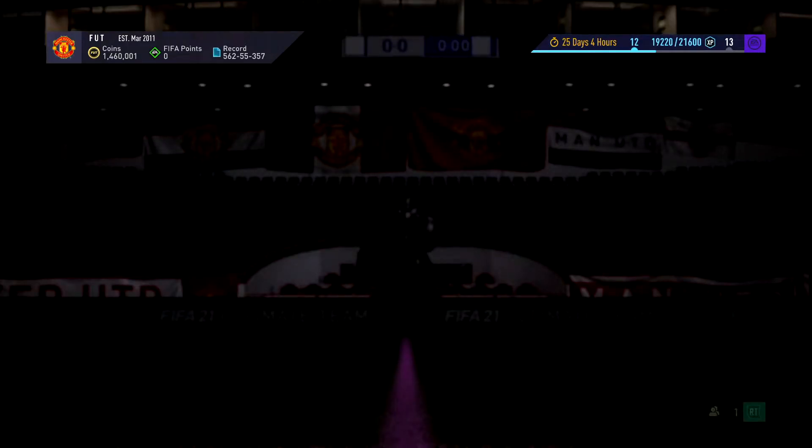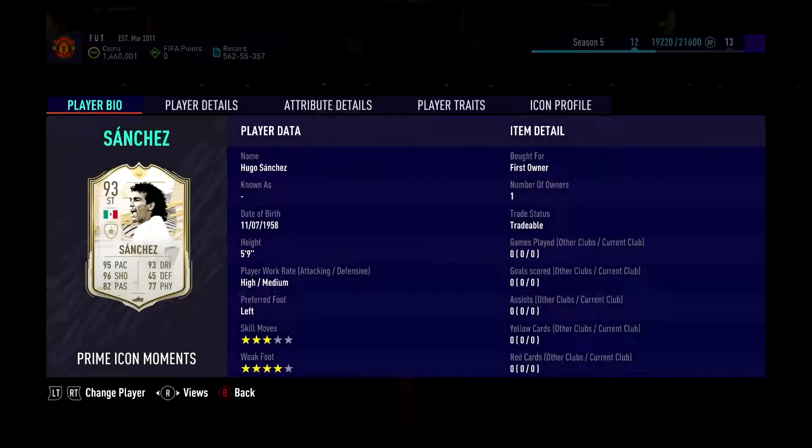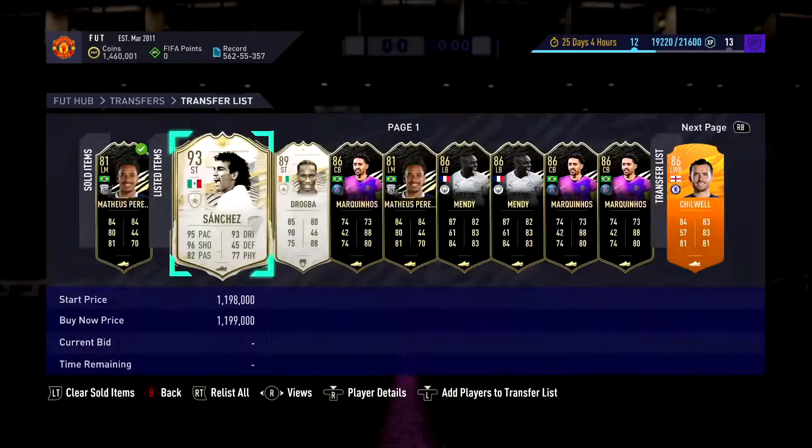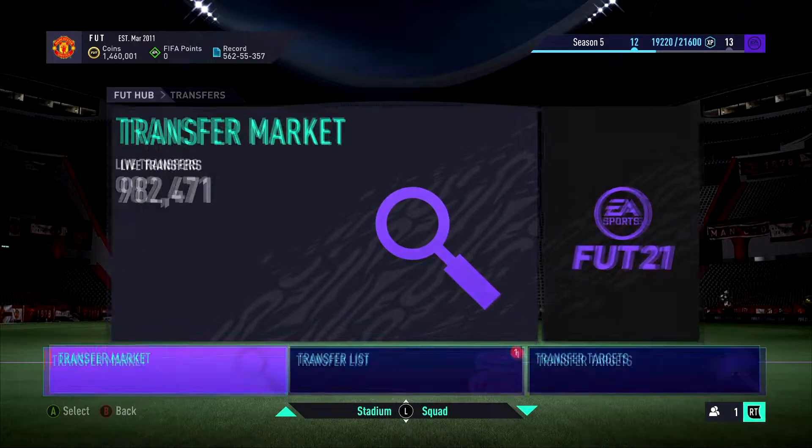We've got some upgrade packs to do. I did pack Sanchez from an SBC - I think it was like a 20k pack - what a pull. I'm trying to flip him straight off. I put him up for 1.2, he's not selling. I put him up for 1.19 now. I might keep him and see if he goes up because he can fluctuate up to like 1.3, but we'll just see what happens.